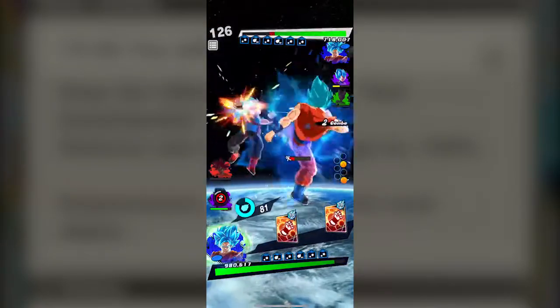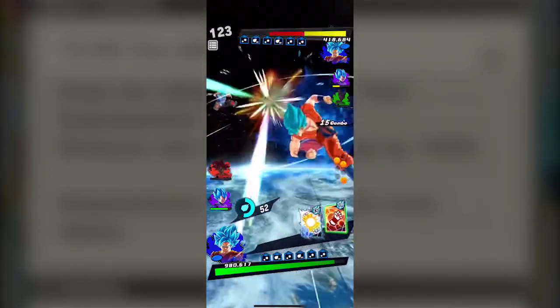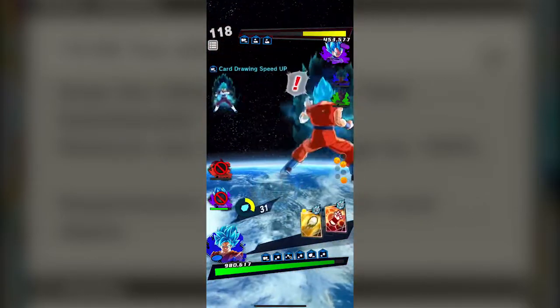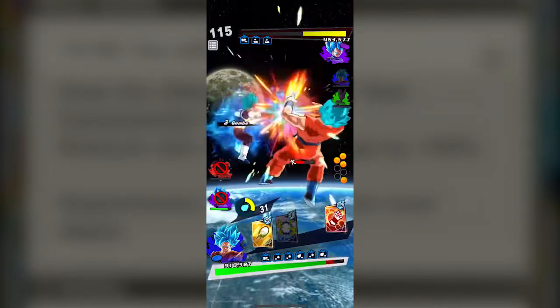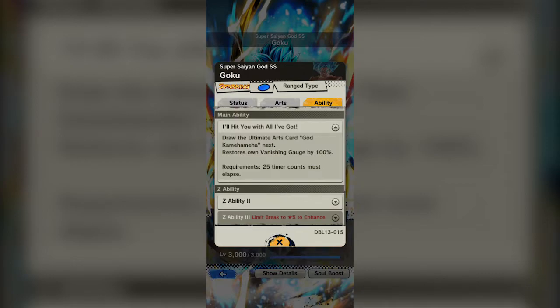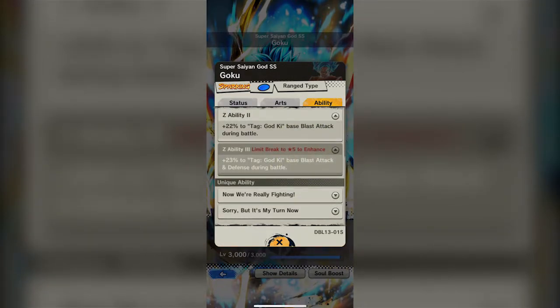His main ability allows him to draw his ultimate art card and restores his vanish gauge by 100%. That might seem simple, but it is massive — an incredible ability to have, especially for one-on-one fights and tricky situations. Even if you don't use his ultimate, just restoring the vanish gauge by 100% on a character like him is huge. The only other character that did this before was EX Purple Pan, and that ability alone had her on my female team for a good while — so that gives you an idea of how good it is. He also gets a blast attack buff for God Ki, and at 5-star you get the double, which is excellent.